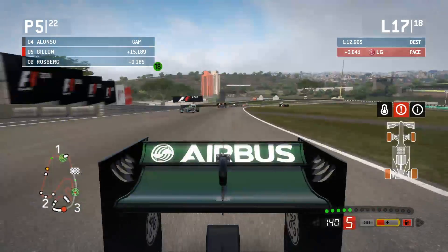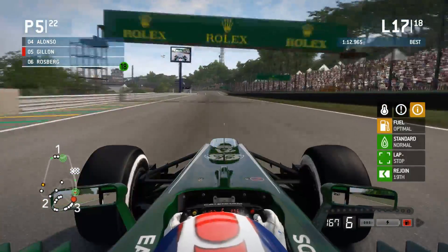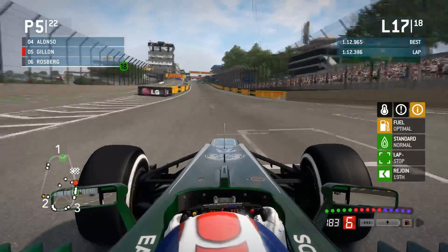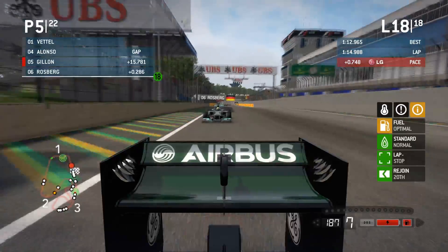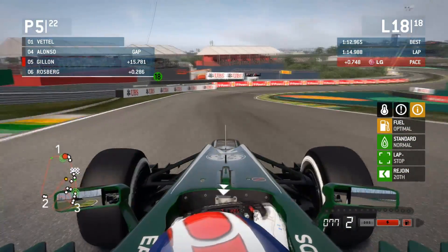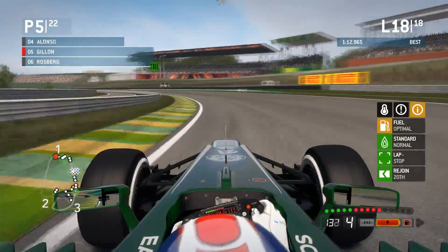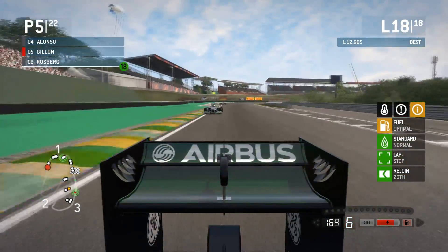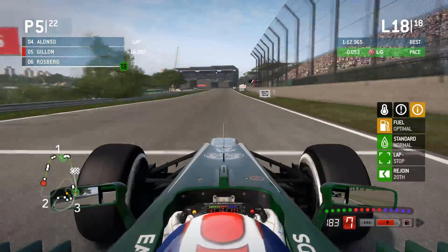Not able to get my foot down on the exit, but I've managed it a bit better that time. I can stay to standard for this straight, which will help my fuel situation quite a bit. Might have to go lean, rich, then standard next straight anyway. He can't actually close on me that much when he gets DRS. This is the final lap of the race. Going to go lean in the middle sector just in case, so I can go rich on the final straight.